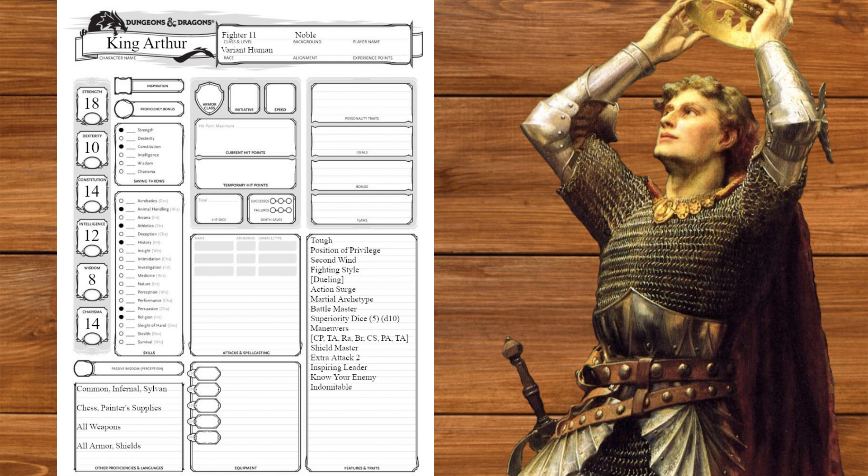At level 11, we'll get a second extra attack, and at level 12, we'll get another ability score improvement. We'll take the fighting initiate feat, picking superior technique for another superiority die and riposte. At level 13, we'll get a second indomitable, and at level 14, we'll get another ability score improvement. We'll take the martial adept feat, getting another superiority die and picking lunging attack and disarming attack.